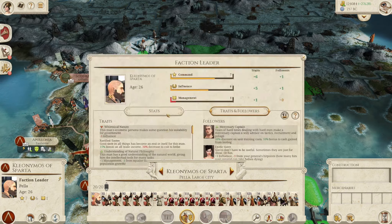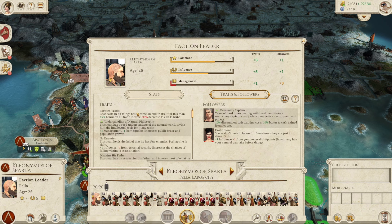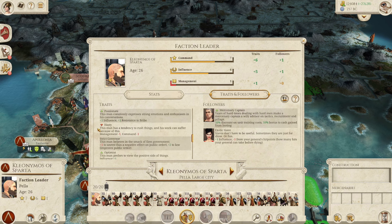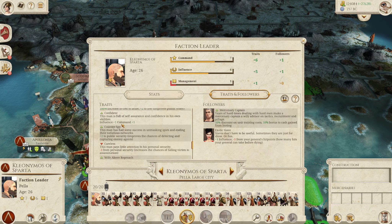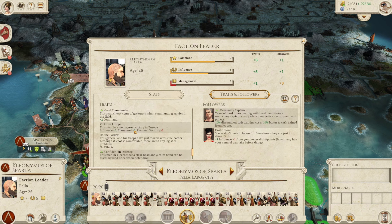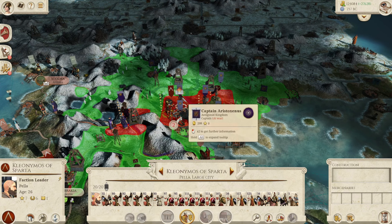Cleonimos is now a good commander, fantastic. He's an Agogi which is great, an oligarch, passionate - fantastic influence. He's a strict governor, hasty - that's not brilliant, minus two influence. Counter spy, confident, careless - but wife above reproach though! Night fighter, confident attacker, good commander, victor in Europe. This man has won a great victory in Europe - fantastic! Confident in defense and untouched, and he's a king.